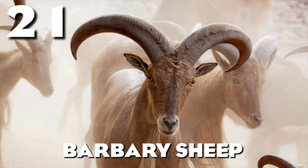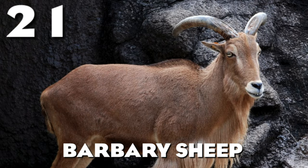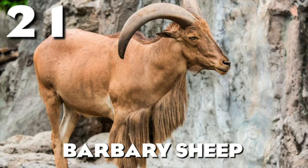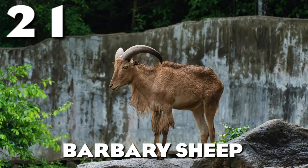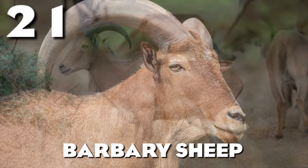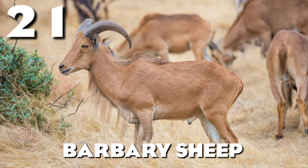Number 21 — the Barbary Sheep, or Aoudad. We don't get a lot of caprins in the game. We got the Takın in the last pack, but we haven't gotten an actual goat species yet. The Barbary Sheep can definitely fit this, and notably, the two goat-type animals we have in the game are both cold climate animals — so the Barbary Sheep would be our first hot climate one. It would also add some extra representation to Africa, and I think it would be a really useful animal.